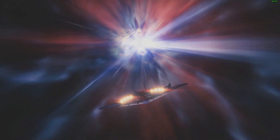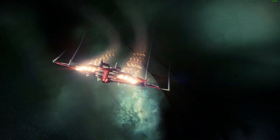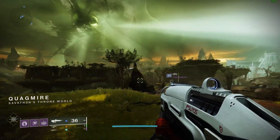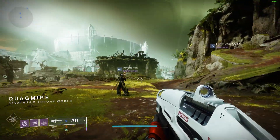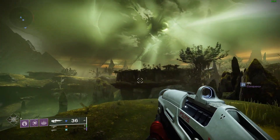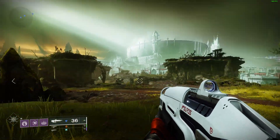Hello and welcome. My name is Dylan and today we're going to be talking about how you can unlock Mars, or the Throne World, for Savathûn — how you can actually make that a free roam destination. As you can see here, I am fast traveled to a location in the Throne World, which is technically Mars. I don't really know.